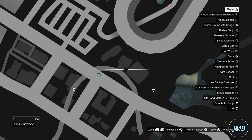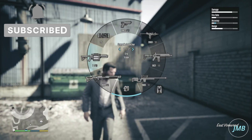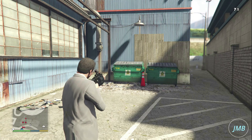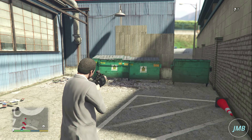First, go to this location on the map. Second, select a grenade launcher. Third, aim the grenade launcher towards the dumpsters. Fourth, fire the grenade launcher at the dumpsters. You will be able to notice that you are creating duplicates of the dumpsters.